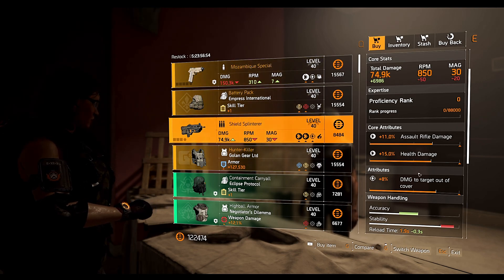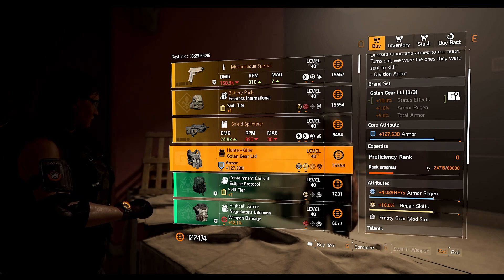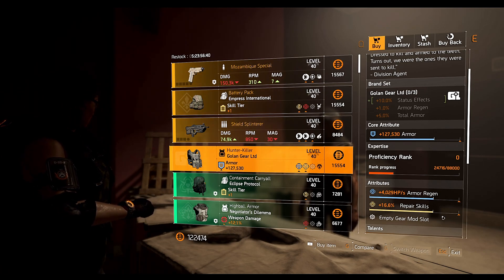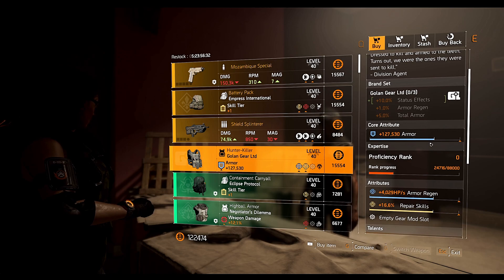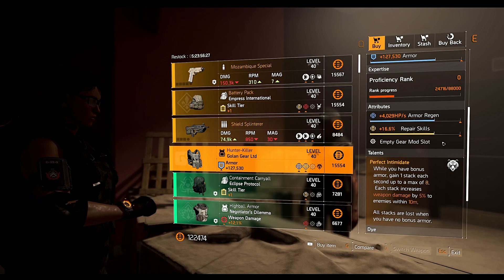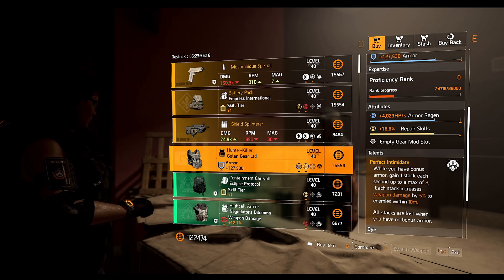The Hunter Killer chest piece is also a hunter exclusive item — same thing, clear your hunters and you'll be able to see it. It comes with the Perfect Intimidate talent, armor regen, and 16.6% repair skill, which is actually not bad. Two-piece golden gear gives 1% armor regen too, so you can swap repair skill for crit damage, add a crit damage mod, and use it on an SMG build with lots of bonus armor to keep Perfect Intimidate active.